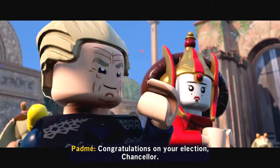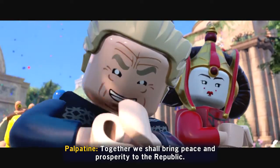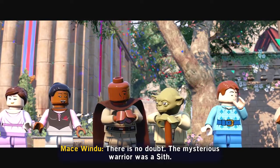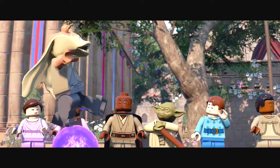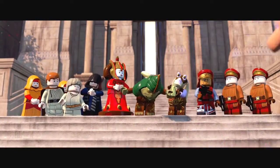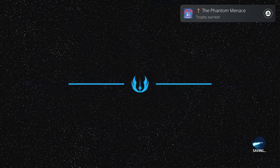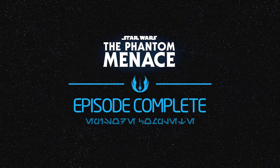Congratulations on your election, Chancellor. Together we shall bring peace and prosperity to the Republic. The Council has granted me permission to train you. There's no doubt the mysterious warrior was a Sith. Always two there are — a master and an apprentice.